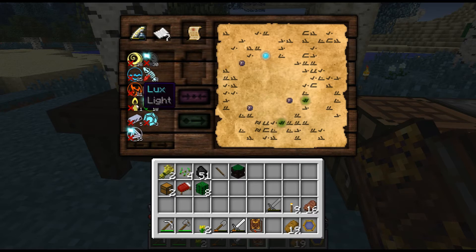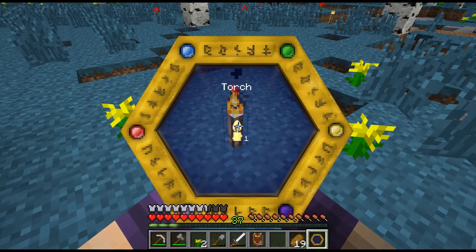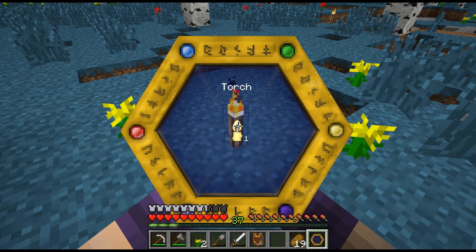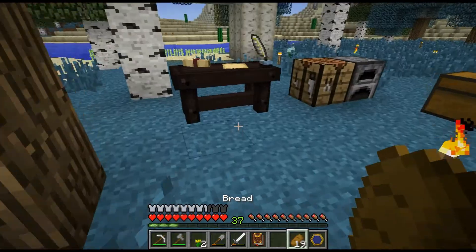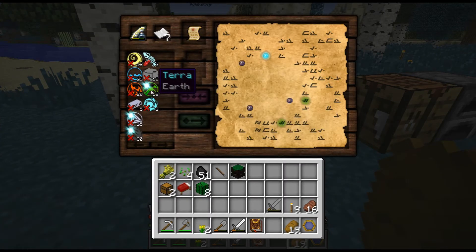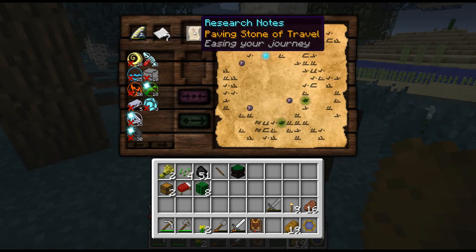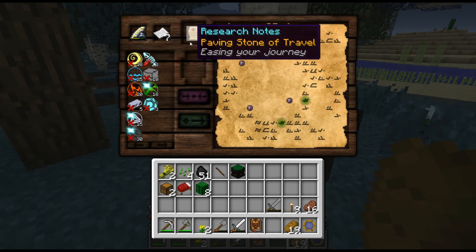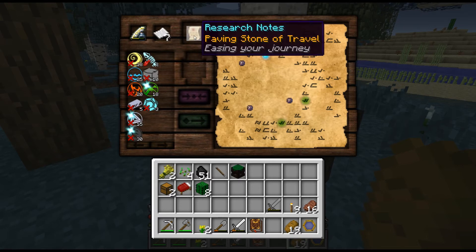How about light with fire? Would that be a combination? Now I lost the Lux. That's my question - how do I get Lux back? Do I get it back? No, because I've already found this, so I don't get it back. How do I get more - that's my main question. I'm not understanding from the Thaumonomicon how to get more of these items if I need them again. I'm really stuck with my paving stone of travel research.